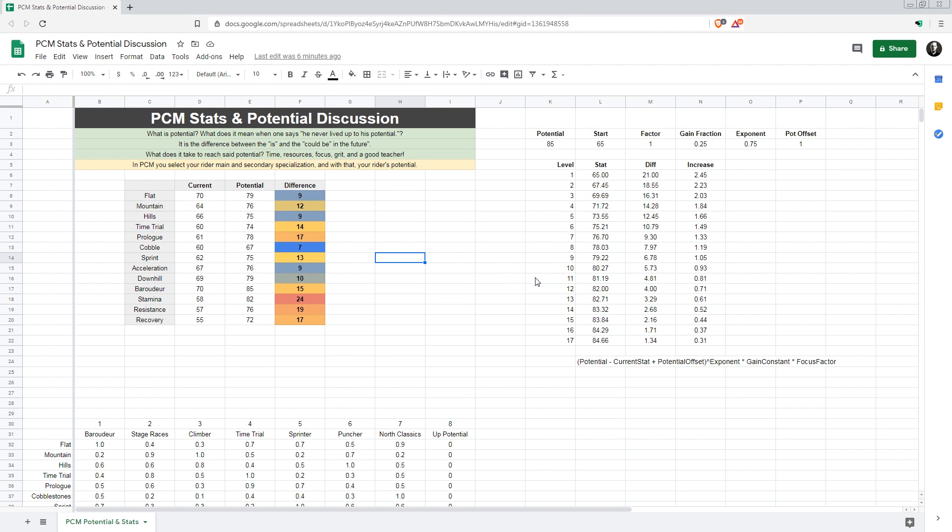In the last episode I was complaining that in the game potential doesn't really mean what it's supposed to. We said that in order to reach a potential you need time and focus, because everything else — resources, grit, and a good teacher — was kind of a given. So today we're going to take a look at my suggested model, which very simply boils down to simplifying the existing model. I don't know how much of this is already in the game, hidden behind a black box.